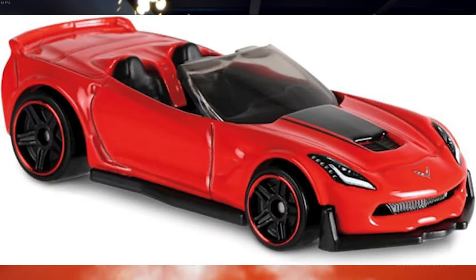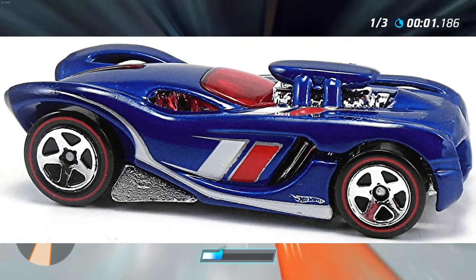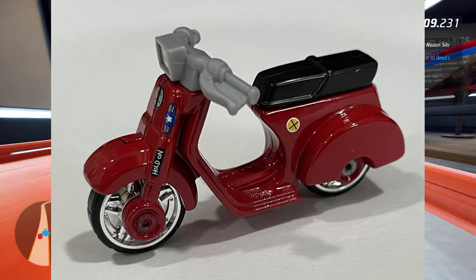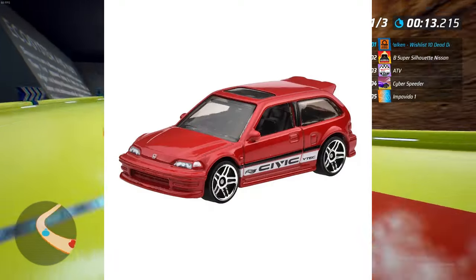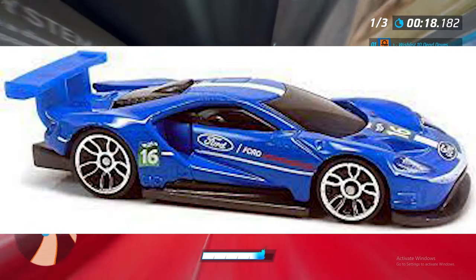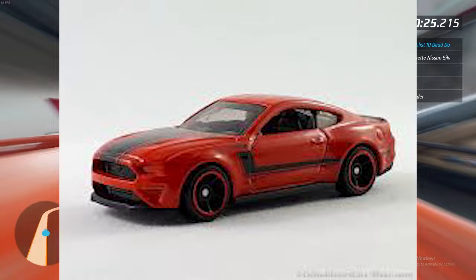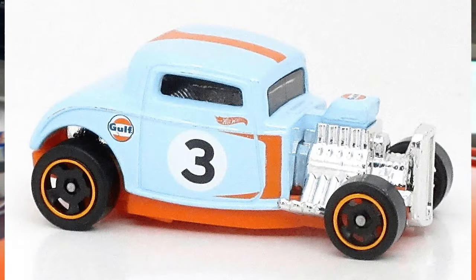Starting off we have the 2014 Corvette Stingray Convertible, 16 Angels, 16 Angels Super Treasure Hunt, the 2016 Bugatti Chiron, the 2018 Copo Camaro SS, the 1966 Vespa SS90, the 1990 Honda Civic EF, the 2010 Aston Martin DBS, the 2016 Ford GT Race, the 2018 Ford Mustang GT, 24 Hours, and 24-7.